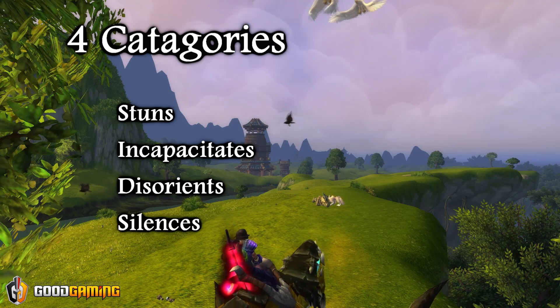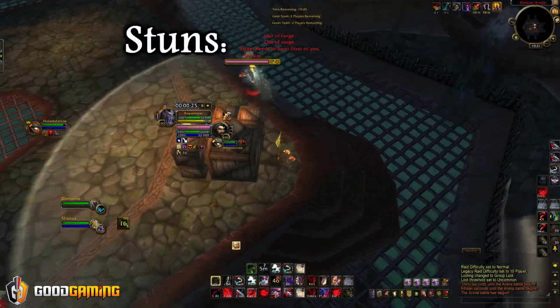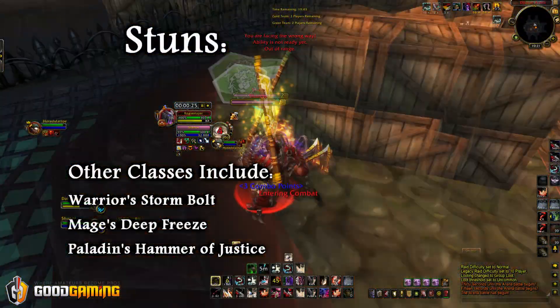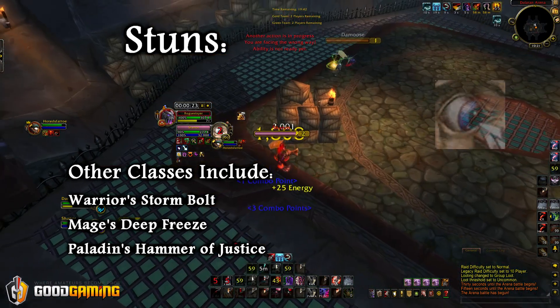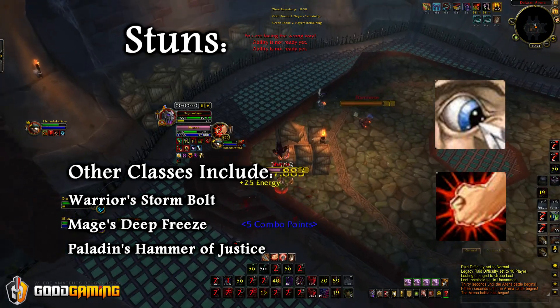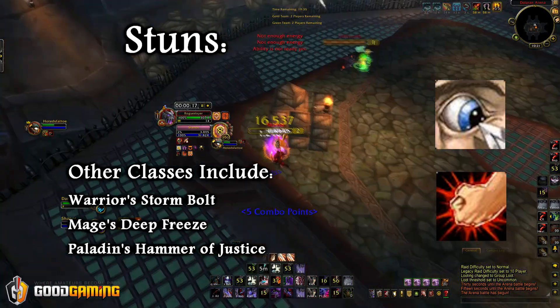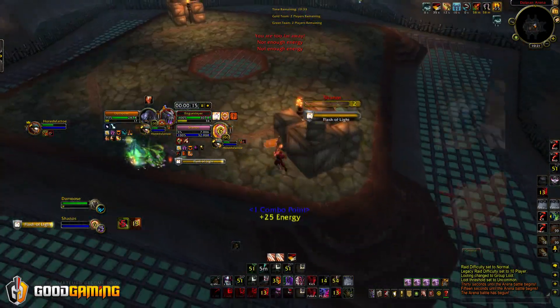Let's go ahead and examine how each of our skills settle into these 4 categories. First up are Stuns. As a rogue, you have access to 2 different stuns: Cheap Shot and Kidney Shot. Cheap Shot generates combo points and can be used from stealth, lasts 4 seconds, and Kidney Shot costs combo points, with its duration increasing depending on how many combo points you use.